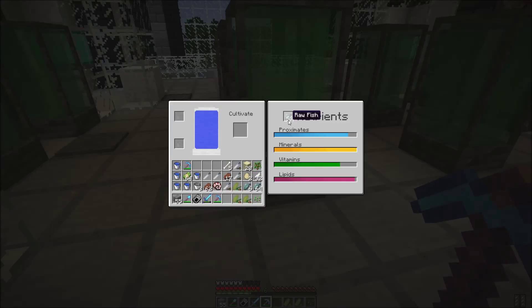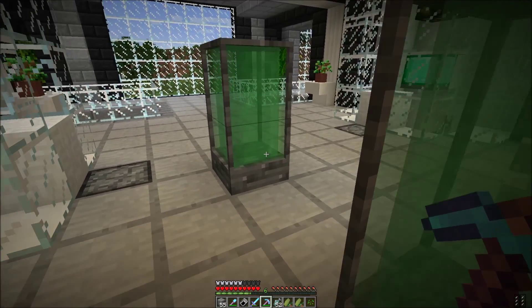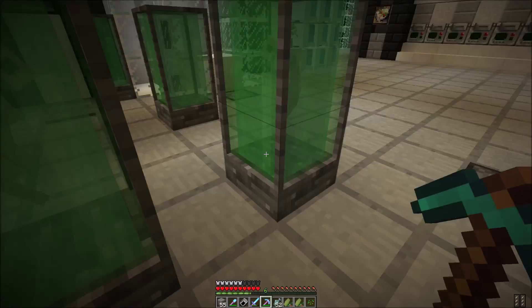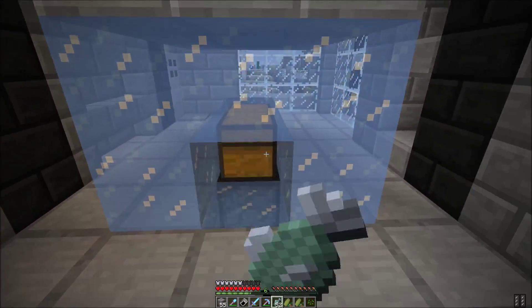Let's just fill this up with raw fish. I didn't know that you could press Escape and let it cultivate - I didn't know you could press Escape and let it cultivate. That's the best thing ever. Another bucket and another Velociraptor DNA. So let's leave these guys to cultivate. I could do other things while I'm waiting.